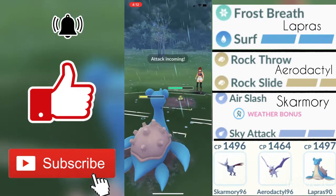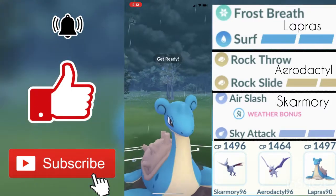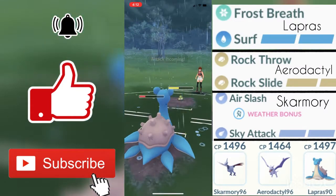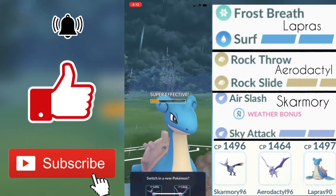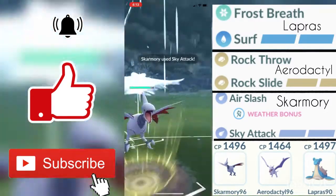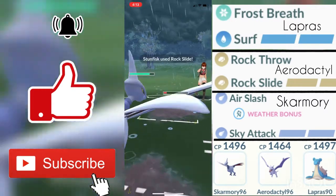My Lapras goes down right here. I shielded just to avoid going down because my Stunfisk was barely doing any damage. I got a Surf off and he ends up shielding due to the super effective damage. His Rock Slide is a Rock-type move and Rock is super effective against Ice types, so with no more shields my Lapras ended up going down. I swapped back to Skarmory since I already had enough energy for Sky Attack, which was pretty good, but it barely did damage. I go for the farm down, though it would be tough due to Stunfisk's fast charge move energy.